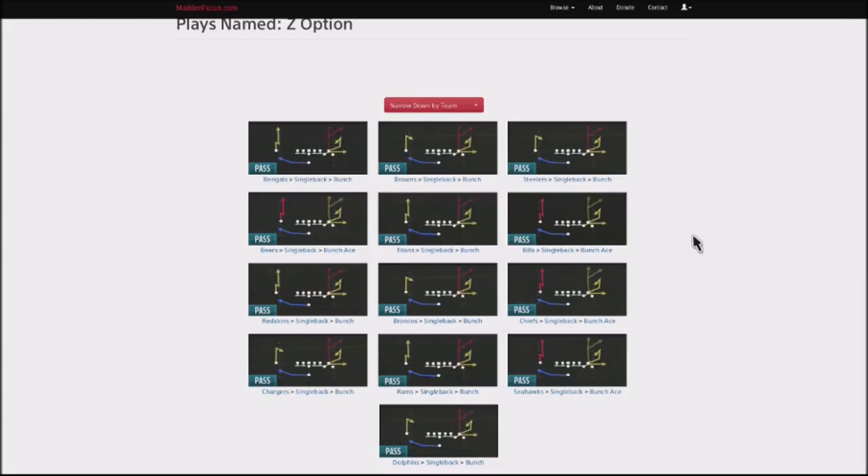If you see the play art, it's pretty much identical except for the wide receiver on the left-hand side — he's either doing a stop-and-go or a little hitch route. Regardless, I'm not really concerned about the wide receiver on the left-hand side; he's a dead route to us. We're really focused on the three-route combination off to the right that gets separation against coverage in the red zone.